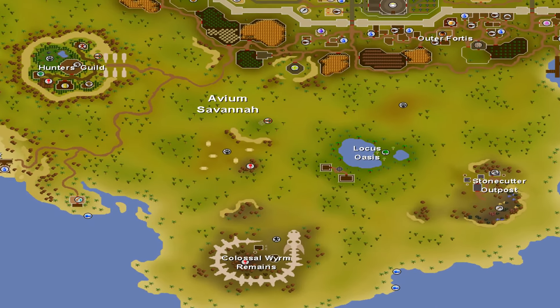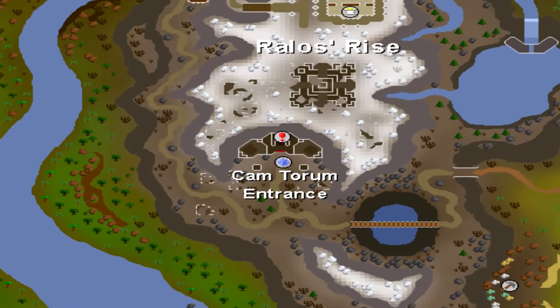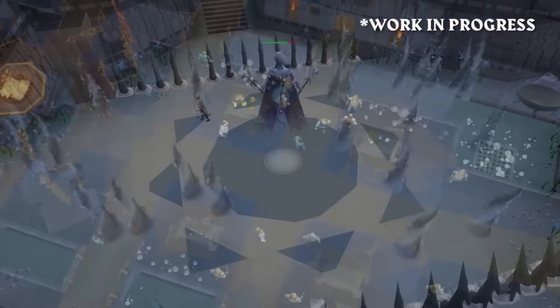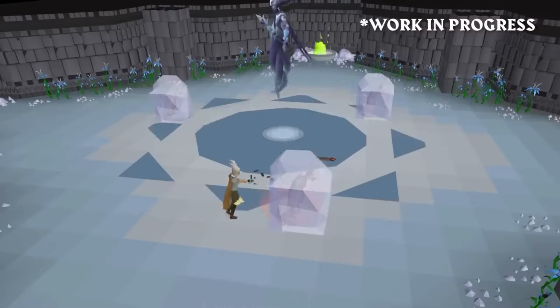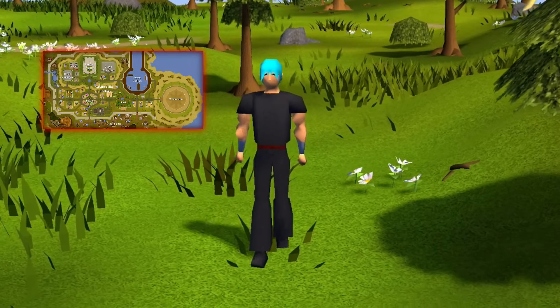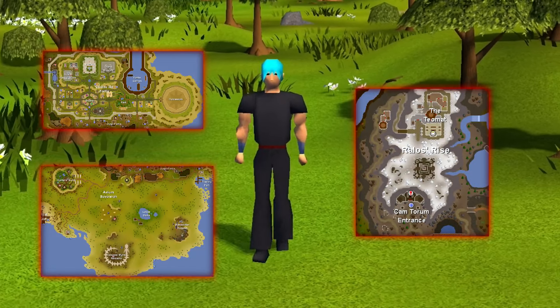Our third area of interest are the Jagged Cliffs of Rollo's Rise, where you will find a Dwarven town named Cam Torum. In the depths of the mountain lies a new mid-game PVM activity called Perilous Moons, which will require completion of the Perilous Moons quest to access the Dwarven town and the PVM activity. We're going to go into each of those three major areas and break down some of the things we can look forward to with the Part 1 expansion release.